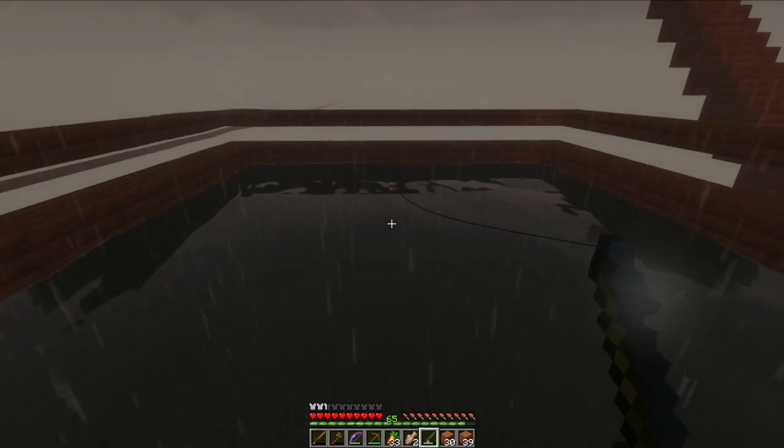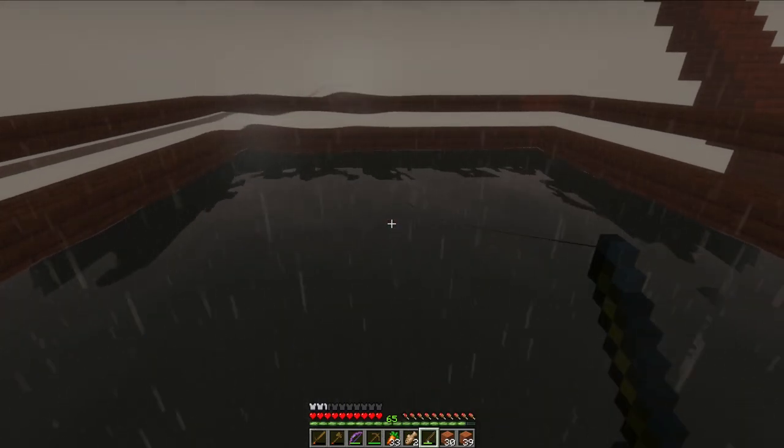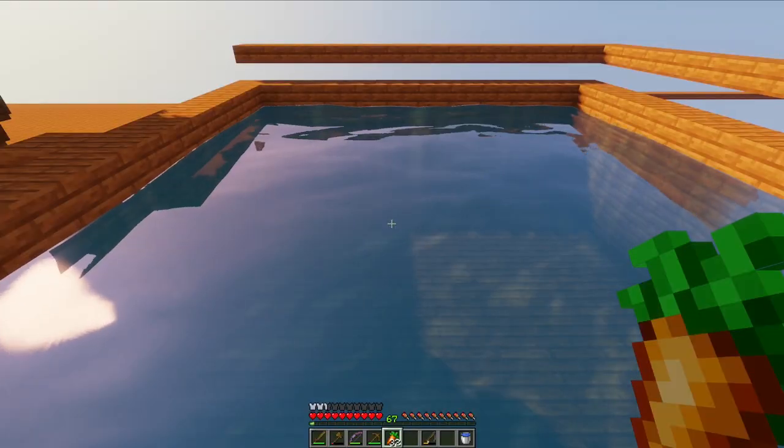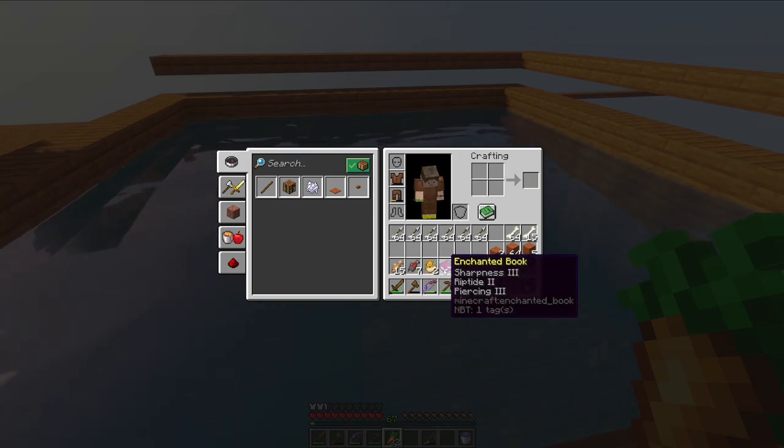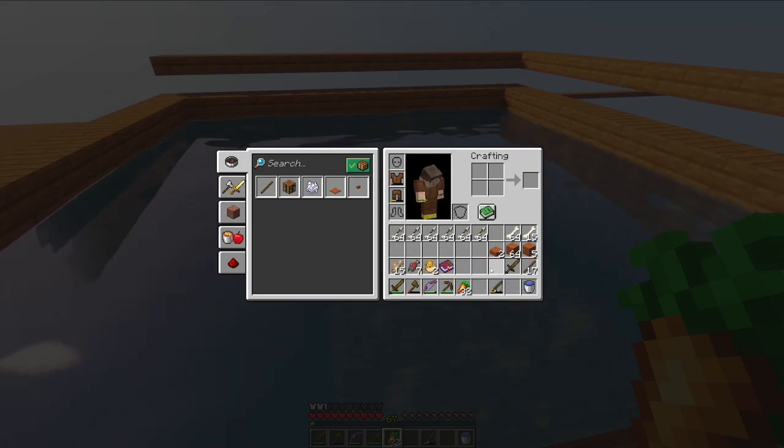I'm thinking I'll just fish until the next day and see what I can get. From all the fishing I did, I was able to get 15 cod, seven salmon, two puffer fish, and this enchanted book. I don't think this is super helpful yet — wouldn't really be worth it for wooden tools — but it's a start and we can fish a little bit more later.